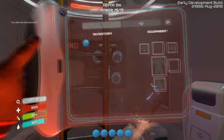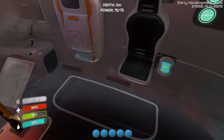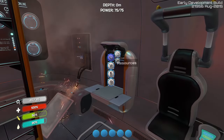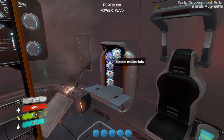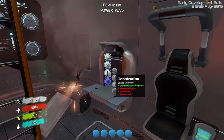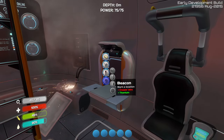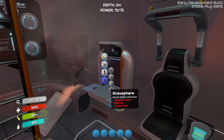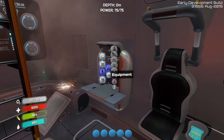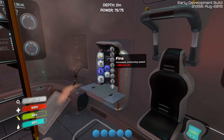Did I lose everything on me? Oh, I kept this. You died and lost some stuff. How do I make a chest? Let me see — resources. Lethal radiation levels detected. The main drive core has malfunctioned. The primary dark matter containment field has dropped to 36% temperature. Continuing to monitor. That's so cool.